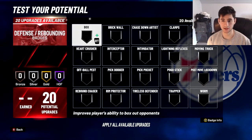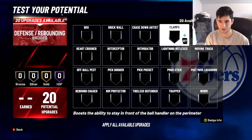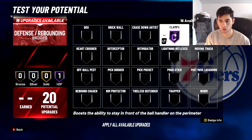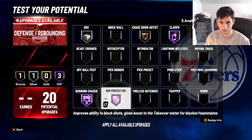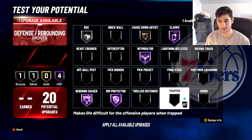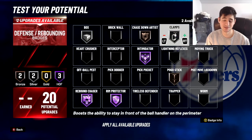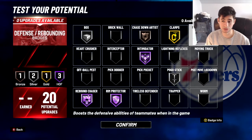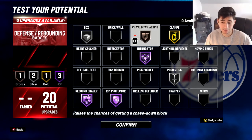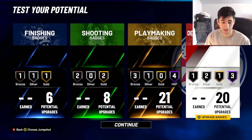For defensive badges, look at how versatile this build is — 80 lateral quickness, 80 steal, 80 perimeter defense. Throw Hall of Fame Clamps. With that 94 speed, you can lock up a little guard on high screens. Throw Chase Down on Bronze, Silver Box Out, Hall of Fame Rebound, Hall of Fame Rim Protector, Hall of Fame Intimidator. For the rest, consider Pick Pocket and Pogo Stick — maybe Silver Pogo. This is the perfect badge layout whether you're guarding bigs or guards, helping in pick and roll or pick and pop.